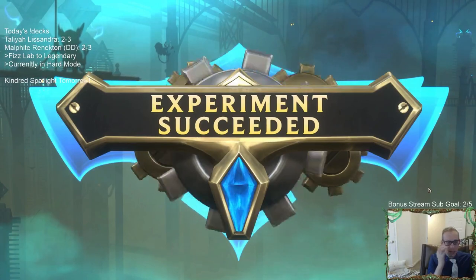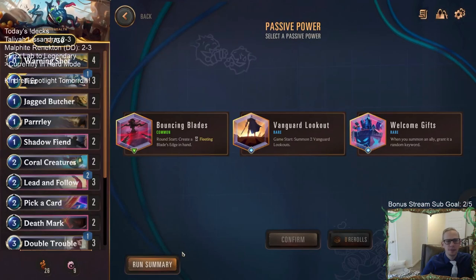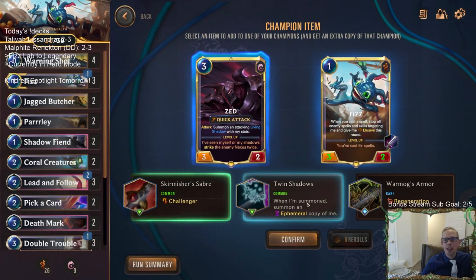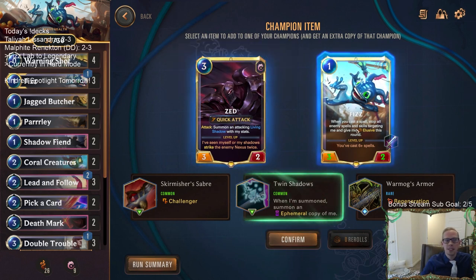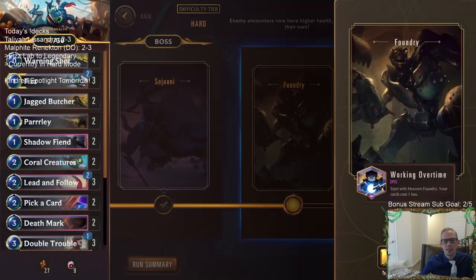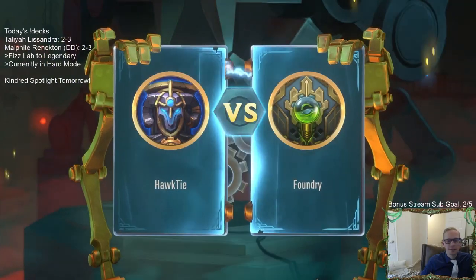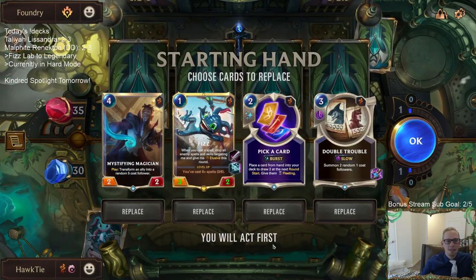Second champion dead, so we get one more power - no re-rolls though. When you summon an ally, grant it a random keyword - that's like my favorite, I love keywords! Or when I'm summoned, summon an ephemeral copy of me for Fizz. But for Zed - do we do it for Zed instead of Fizz? No, we gotta do it for Fizz - we need more Fizz. We're going Fizz to legendary, not Zed to legendary.